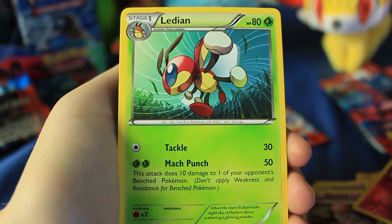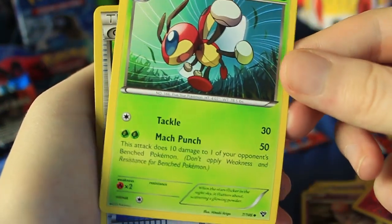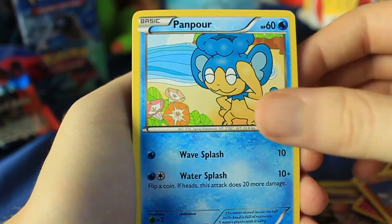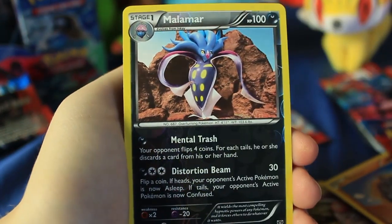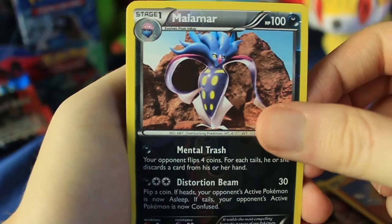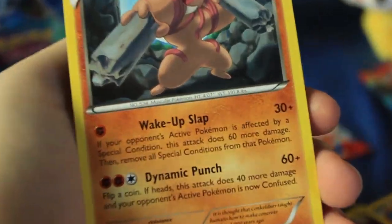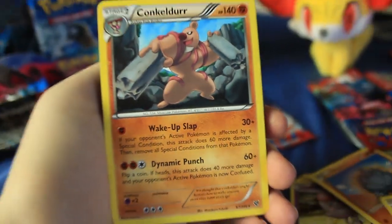We've got a Dodrio, Ledian — I like the art on that a lot, it's very dynamic. I was going to say if they have Dynamic Punch that'd be funny, but they just have Mach Punch. There's a Great Ball, a Rhyhorn, Panpour, Ekans, Fletchling, Shellder. Reverse holographic rare Malamar — so we got the regular rare and the reverse one for that, pretty sick. And a Conkeldurr rare — look at that move set. He actually has Dynamic Punch! Too bad Ledian didn't have that, but they do have Wake Up Slap. Pretty cool. Let's sleeve up the Malamar.